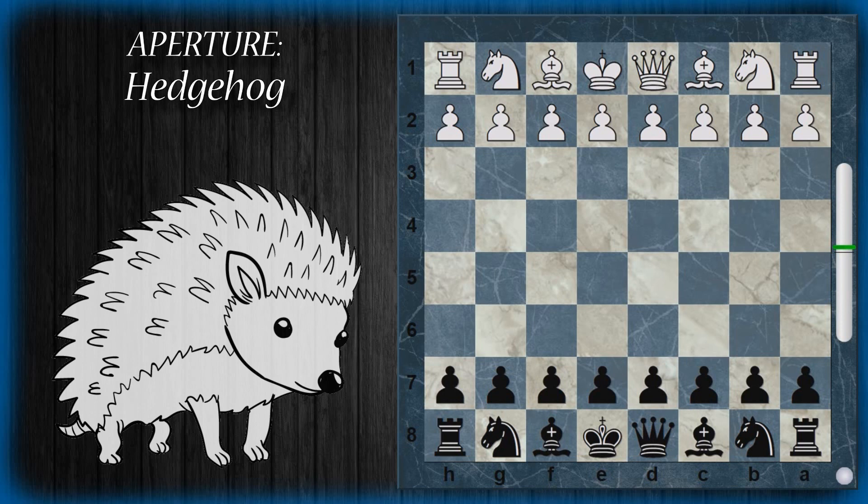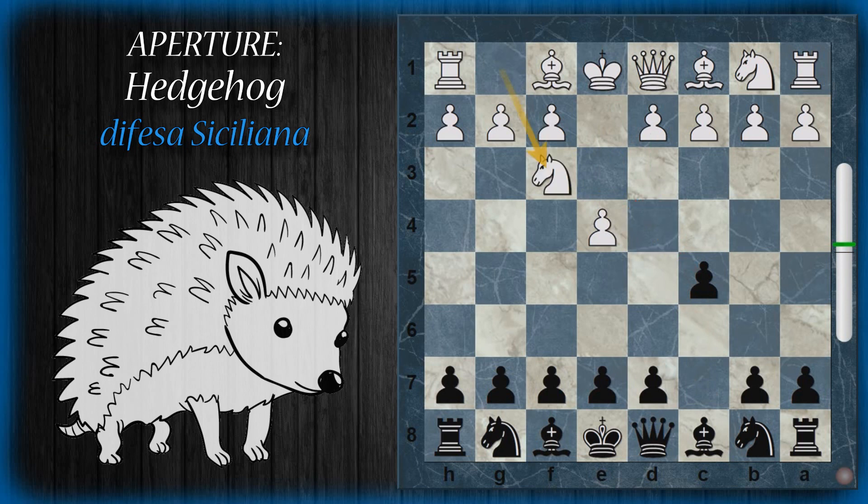L'apertura principe in cui si può presentare l'Hedgehog è la difesa siciliana. Quindi E4 da parte del bianco, C5, difesa siciliana del nero che tende subito a mettere un fermo all'espansione D4 del pedone bianco. Il cavallo F3 rinforza questa avanzata, come ampiamente trattato nei video relativi alla difesa siciliana.